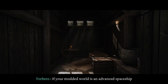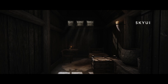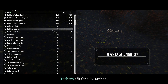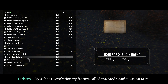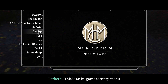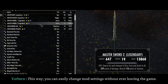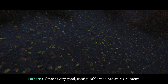If your modded world is an advanced spaceship, SkyUI is its main control panel. It replaces the game's clunky, console-designed menus with a sleek, efficient interface fit for a PC artisan. Besides the better look and functionality, SkyUI has a revolutionary feature called the Mod Configuration Menu, or MCM — an in-game settings menu where other mods can add their own options. This way you can easily change mod settings without ever leaving the game. Almost every good configurable mod has an MCM menu.